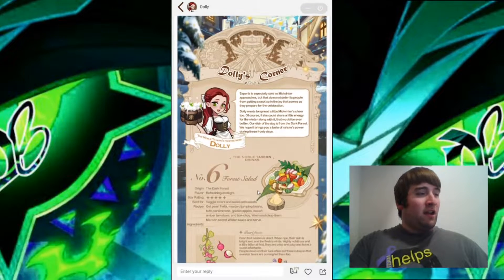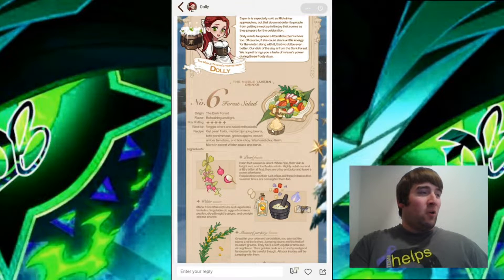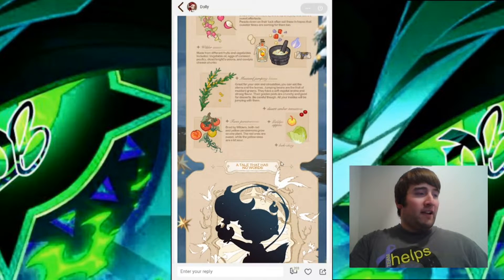As always with Dolly's Corner, they're giving us a food or drink along with it. This time it's going to be a food — it's called the Forest Salad from the Dark Forest, with a five-star rating. So that's very good. It also gives us the ingredients as well.